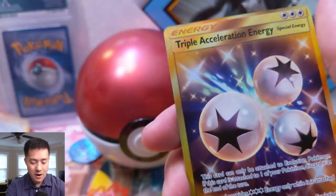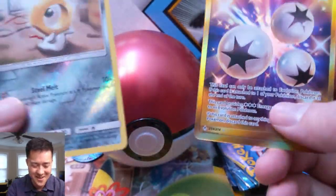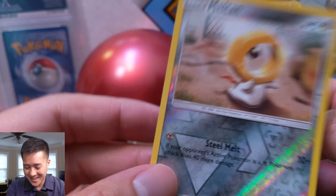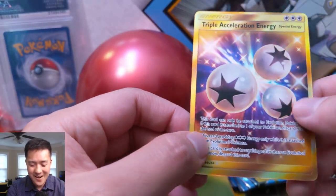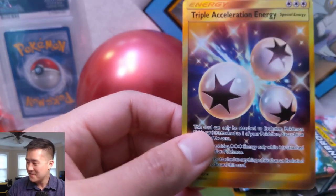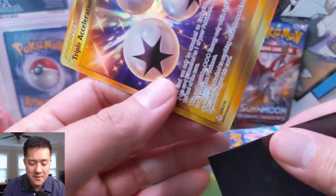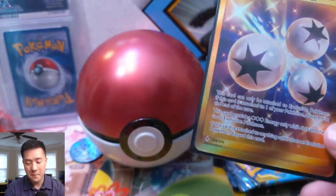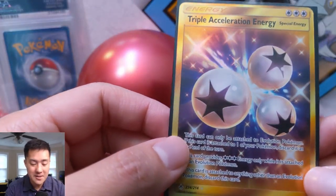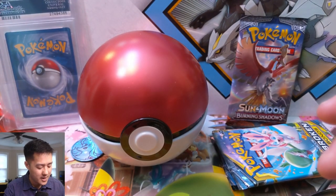Oh my gosh — what! That happened so fast, I wasn't paying close enough attention. We have a secret rare: Triple Acceleration Energy! I love this card — it kind of levels the playing field between all these tag team cards. What a box — we got a Triple Acceleration Energy and a Rainbow Rare from our earlier video. This is insane. Really happy with all these pulls.